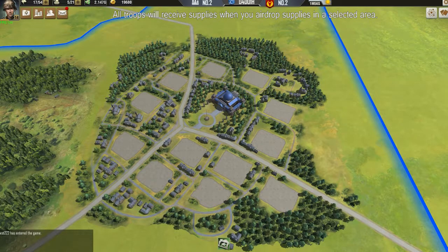The League Commander can select a city level 15 or higher to transform into a League City. League Cities have strong defense and the ability to build strong units.